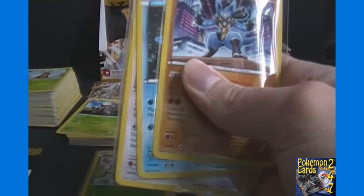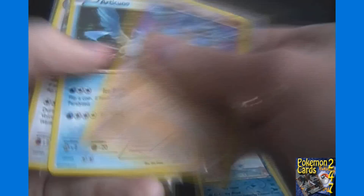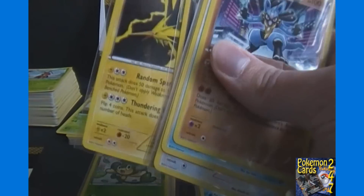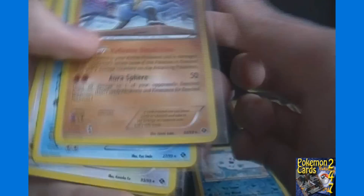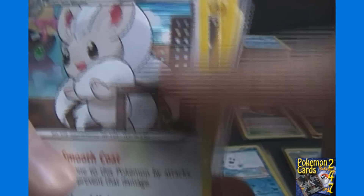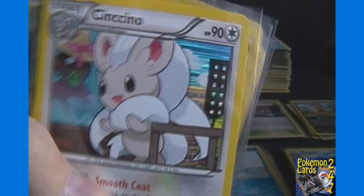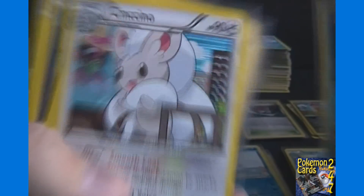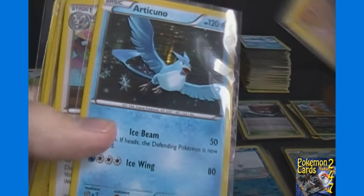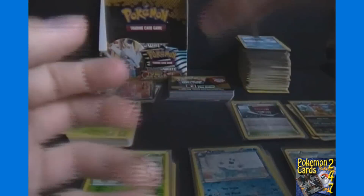As for the holos, in every box for the standard holos we got eight out of ten different — so you get almost all the different holo rares within a single box. As I was mentioning in part two, all the birds seem to not have the foil go all the way down. Cinccino here has a full vertical holo foil treatment, so I don't know if it's only my birds or if all the Legendary Birds are like that — please comment and let me know.